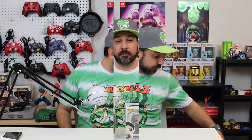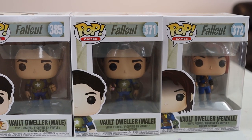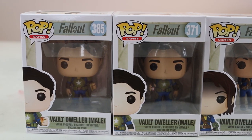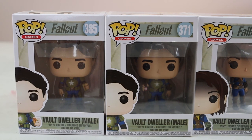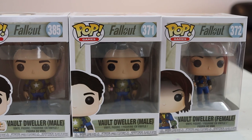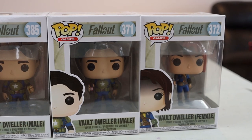Okay, with the box open let's start with the first three Pops. All three are from the original Fallout series: the Vault Dweller with the Nuka-Cola bottle, the Vault Dweller with the Mentats, and the Female Vault Dweller. The Female Vault Dweller goes for about $5, the male with the Mentats goes for about $6, and the male with the Nuka-Cola goes for $7. Not a bad start, and pretty good-looking Pops overall.